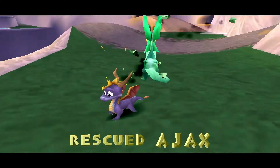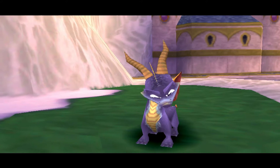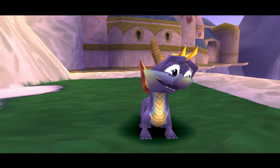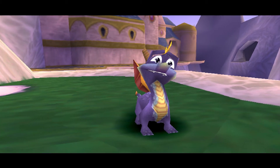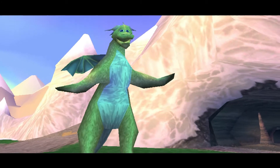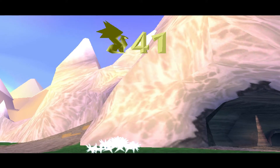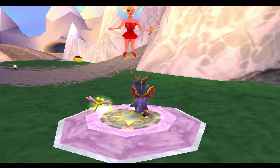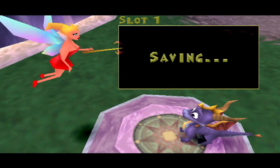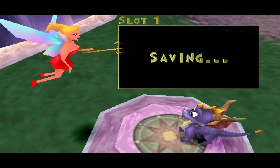Now that I have access, let me go talk to this dragon. 'I hate those bugs. When I become big and strong like you, I'll squash them all. Until then, remember that supercharge makes you invincible.' So, what the dragon said — we're going to use supercharge to just squash all those iron scarabs.